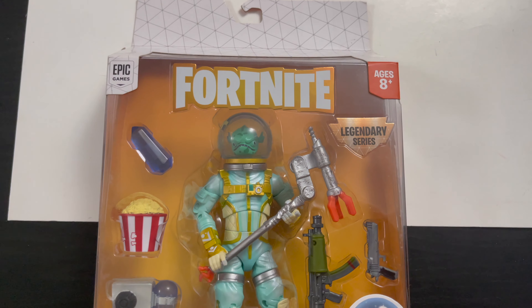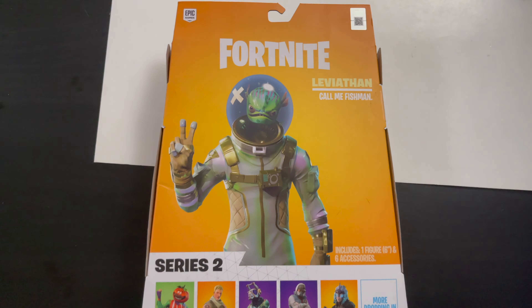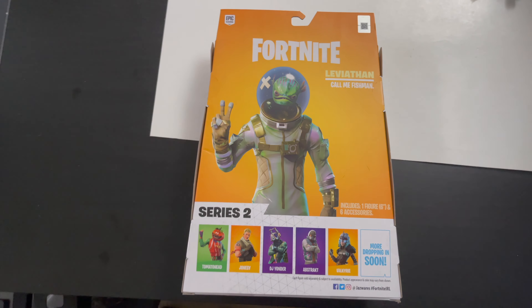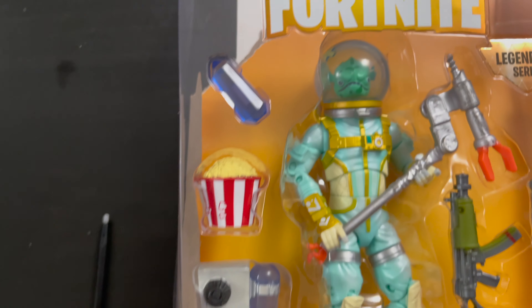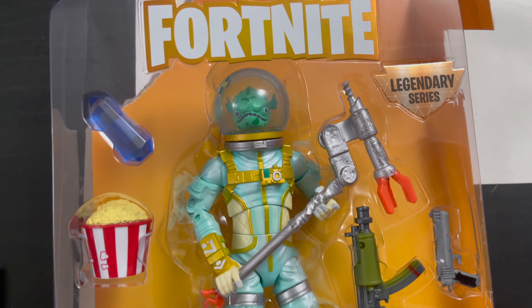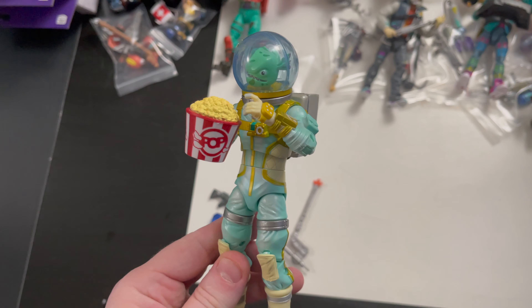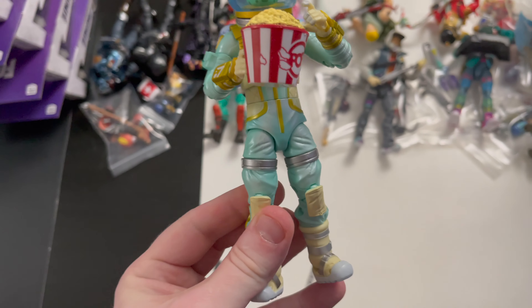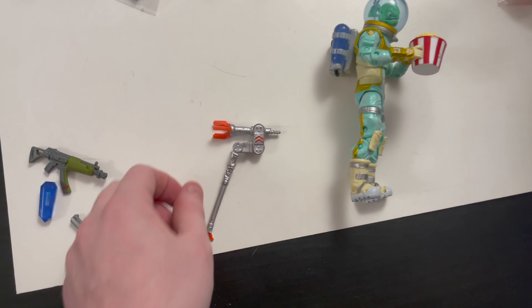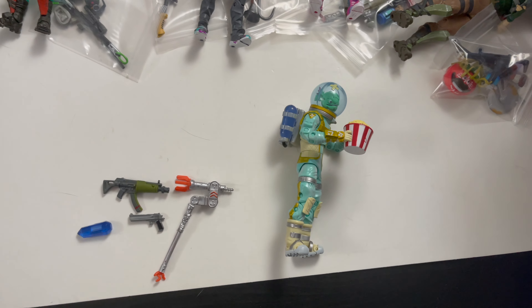Last from the Series 2 pile is Leviathan. His bio reads: 'Call me fish man.' He comes with the orange legendary background, a pop rock, some popcorn, the Fish Tank back bling, the Eva pickaxe, an SMG, and a hand cannon. I posed him with the popcorn — I just had to. Everything looks great on him. That completes Leviathan, and that's everybody from this pile.